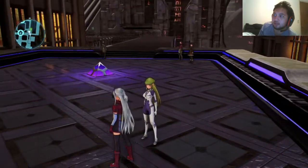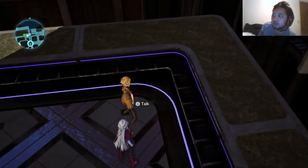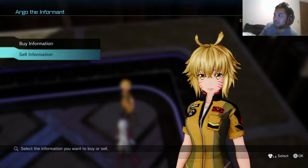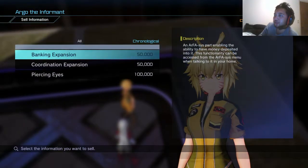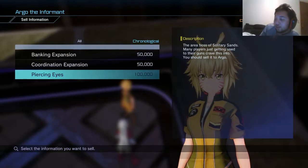Basically when you go through the quests and all that, you get information. So if you go to Argo over here, you can share this information and actually sell it. So I just beat the piercing eyes guy — he's like the really annoying boss.